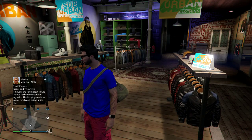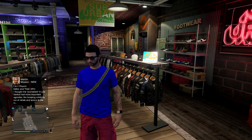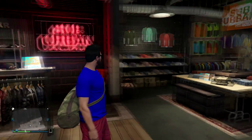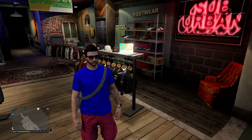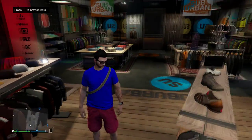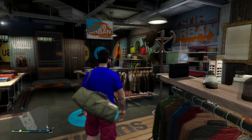Pretty much all you need to do is open up this one job and complete it. But before we do that — if you look at this t-shirt, it's a blue crew t-shirt, the only one of its kind. If you like the color blue and want it on your character, you can join my crew. The link is in the description.